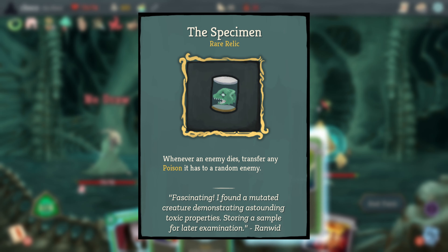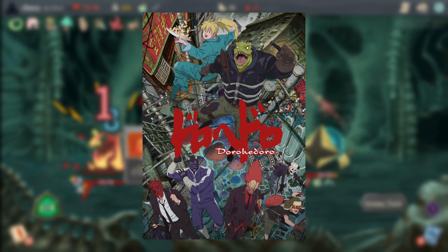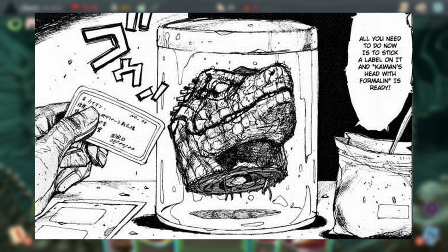The Specimen is meant to be a direct reference to the main character Kaiman from the Japanese manga series Dorohedoro, with a specific reference to an event leading to his decapitation and storage of his head in a jar.